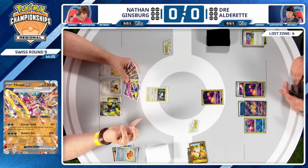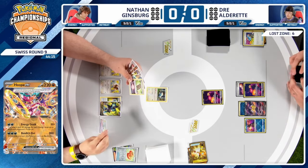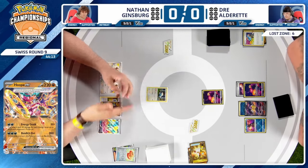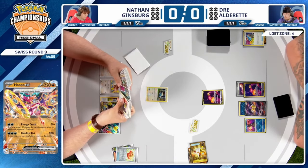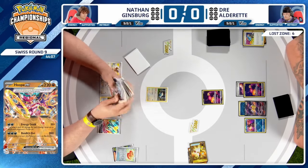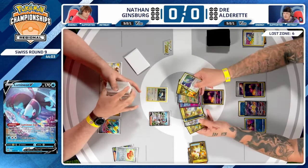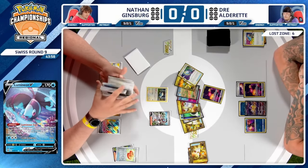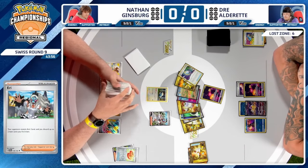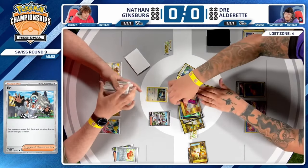Nathan has Lumineon, four Seal Stones, and an Arven in hand. With Lumineon coming down, we'll see Pidgeot EX finally come into play — Nathan can even find something like Penny or Eerie, which is going to hurt Dre. Dre has so many powerful items: switching cards, Mirage Gate, Super Rod, and that Prime Catcher will 100% be one of the selections Nathan can discard from Dre's hand with Eerie.